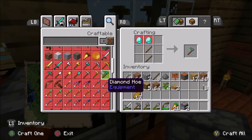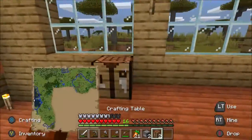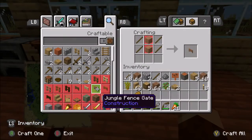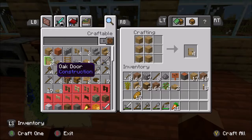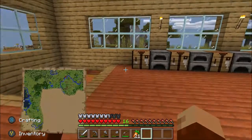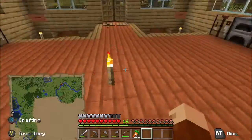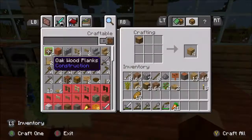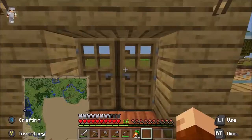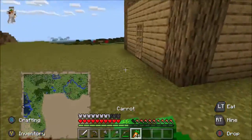We need two more furnaces and then a few more crafting tables. I didn't place one there, so I need a furnace to go there but I don't think we've got any more cobblestone — well, we don't have enough. So we need three more furnaces and then we are done. Let me just go and grab more cobblestone because I know we've got a load of cobblestone in one of these chests.